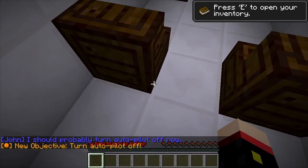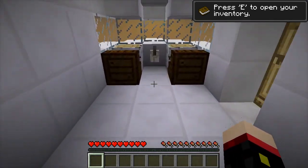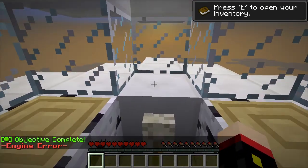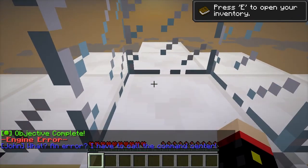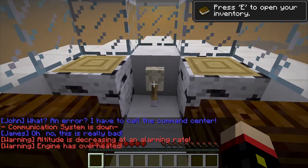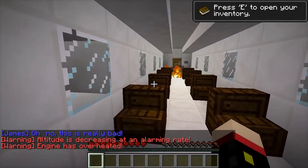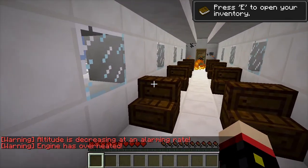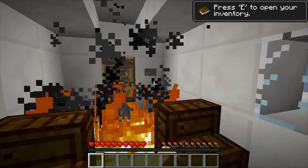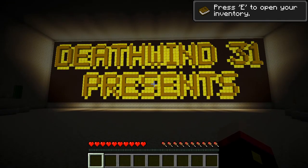I should probably turn autopilot off now. New objective: turn autopilot off. Is this autopilot? Holy crap, I know how to fly a plane. Check that complete. Engine error - what an error. I have to call the command center. Communication system is down. Oh no, this is a really bad warning. Altitude is increasing at an alarming rate. Engine has overheated - turn it off. I can't. Guess we crashed.